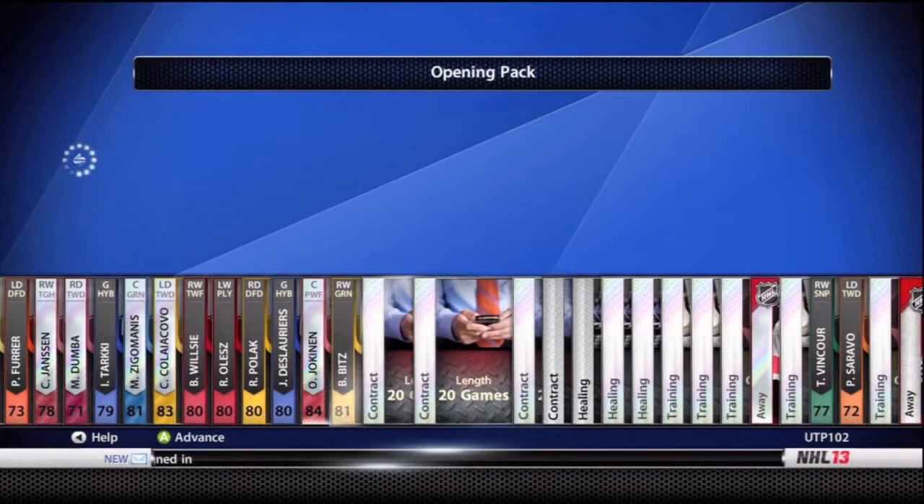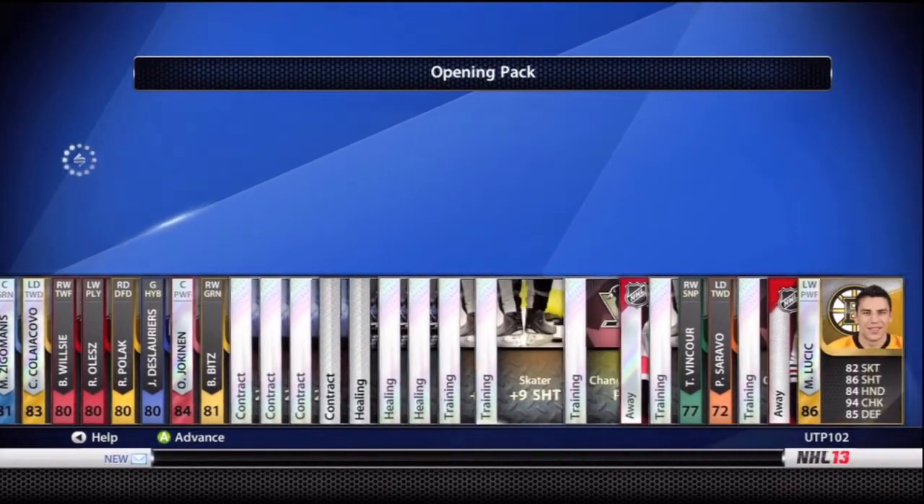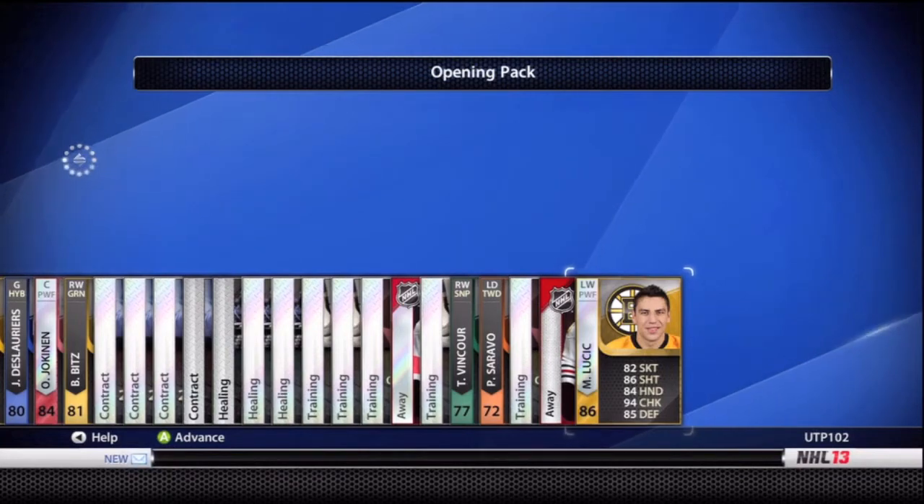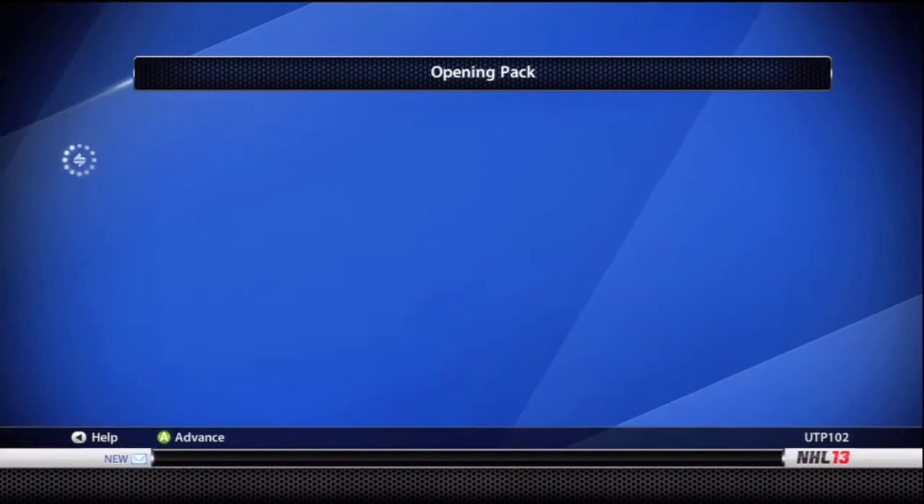First pack here, nothing much until you scroll to the end. I got Milan Lucic — he's very slow. I don't know what I'm going to do with him, I might try to resell him. But that's the first pack, nothing much.